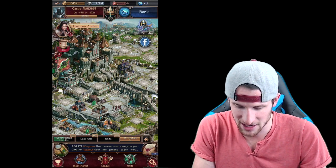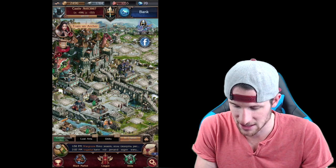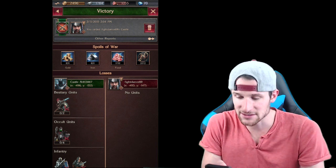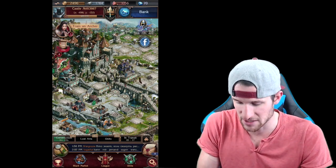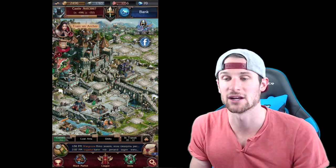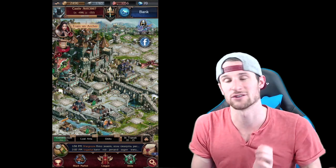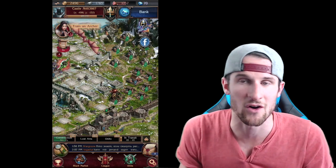In the bottom left we have this construction notification - the Townhouse is under construction. Looks like our troops are back and we won! How did we not lose any units? Nice - so we beat that guy. I think the other ones were real players too, just not active. Now the troops are in transit on their way back, which is cool because it's realistic - you have to wait for your troops to travel there and back.